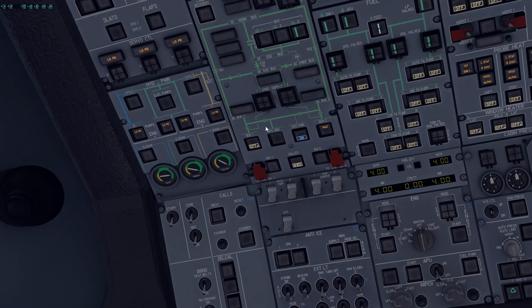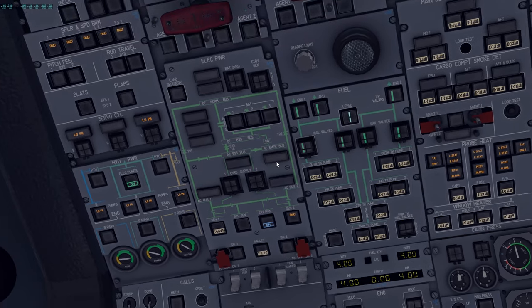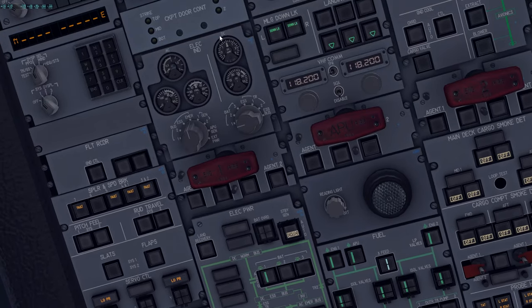Turn on the green electric hydraulic pump and verify the low-pressure light extinguishes. Confirm PTUs are OFF and fuel pumps are OFF. Go to the standby generator panel, open the guard, and select OVERRIDE. In the real airplane you have about two minutes to complete the test from this point.